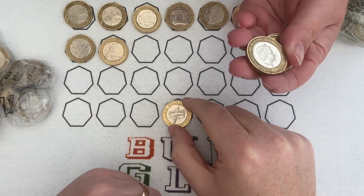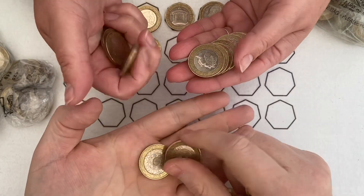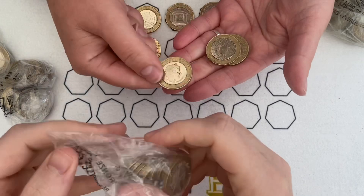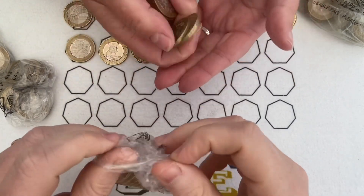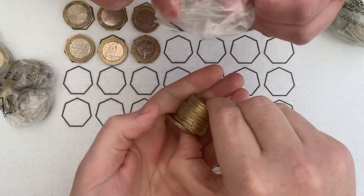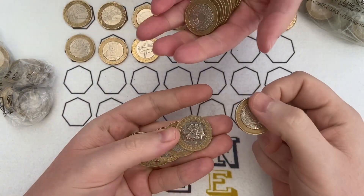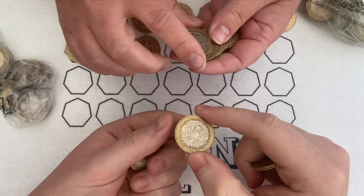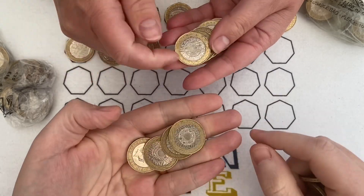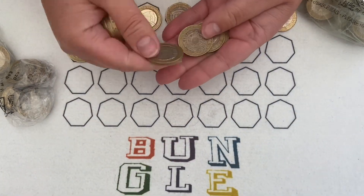Five bags each and it's like golf where we want to score the lowest possible score, so it's Bungle versus Lady M. For every commemorative we find, the score you get will be the mintage figures for that coin. For example if Lady M finds a Benjamin Bunny and a Peter Rabbit, she'll be looking at 45 million points. The lowest score wins - just trying to jazz up the 100 pounds of 50ps.